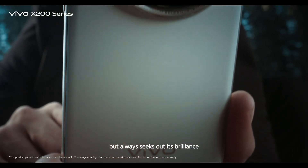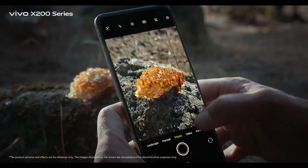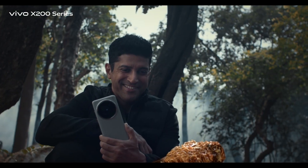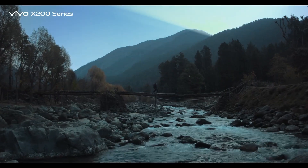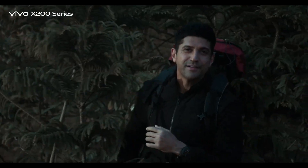On the front, a stunning LTPO AMOLED display with Quad HD Plus resolution and 120Hz adaptive refresh rate. Add Wi-Fi 7, Bluetooth 5.4, and next-gen 5G, and you get a flagship that's fast, efficient, and remarkably stable. The Vivo X200 Pro isn't just keeping up with Snapdragon rivals — it's redefining what a Dimensity 9400 smartphone can be.